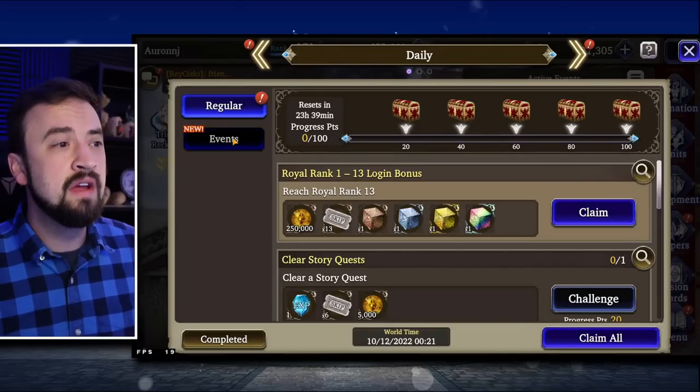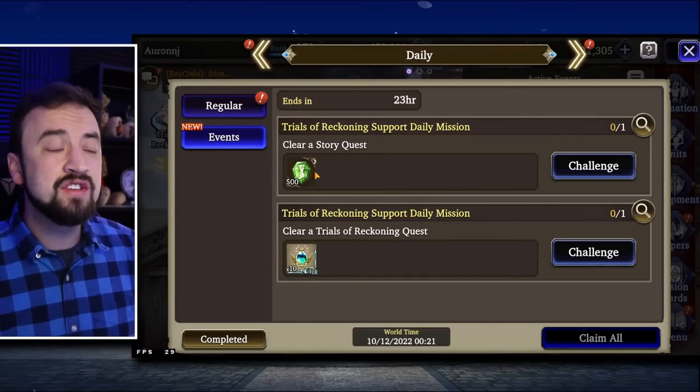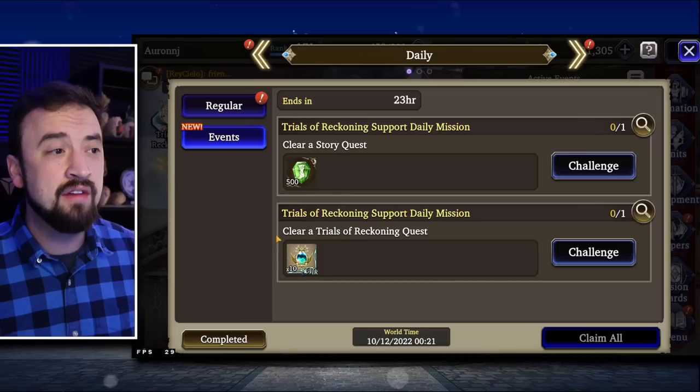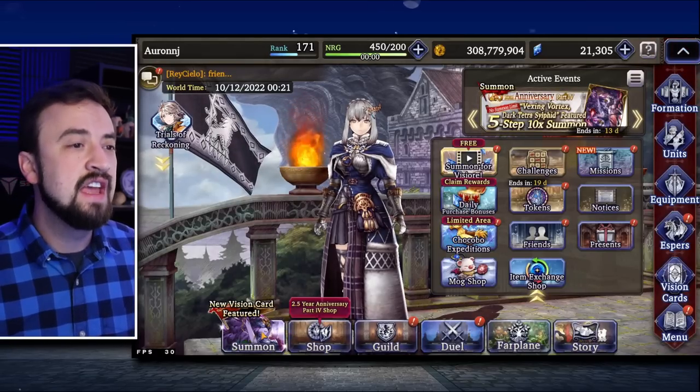Quick reminder about the new missions. There is Trials of Reckoning in the game. Clearing a story quest is going to get you 500 free energy every day, and then clearing Trials of Reckoning will have a little reward too. Don't forget about those things.